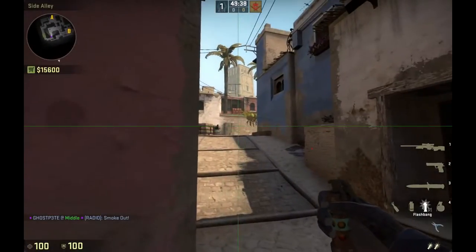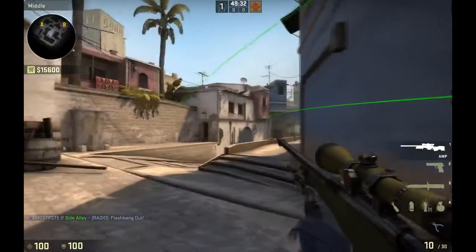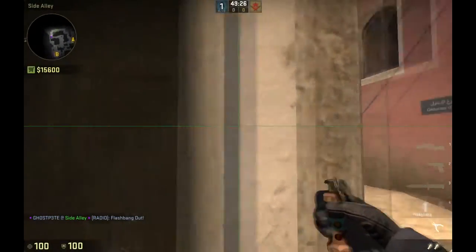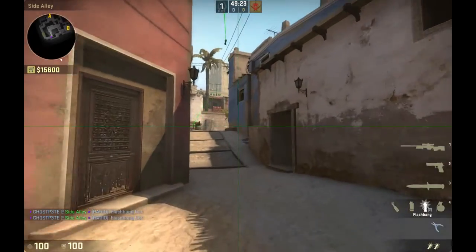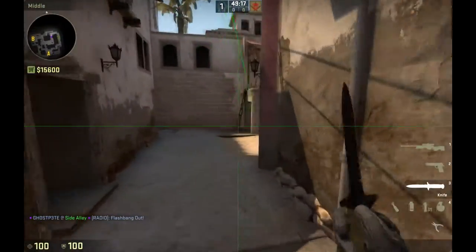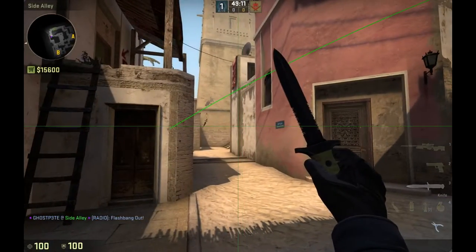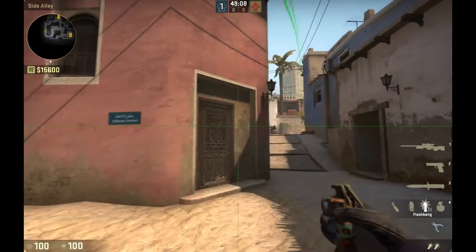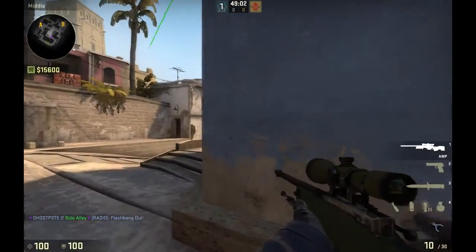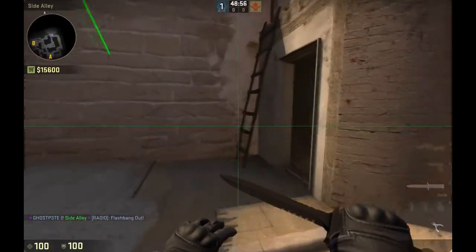The best way to flash out mid is to just line up with this and throw a flashbang — that'll flash there. Or possibly an even better one is to just line up here and throw a flashbang — that'll flash there to flash out mid. Those are flashes you want to use to flash someone else out, just before they peek. You throw them behind them and they'll be able to peek out with it — that'll be much easier.